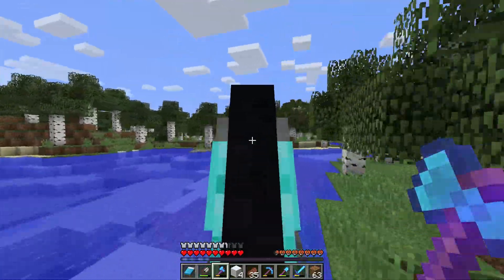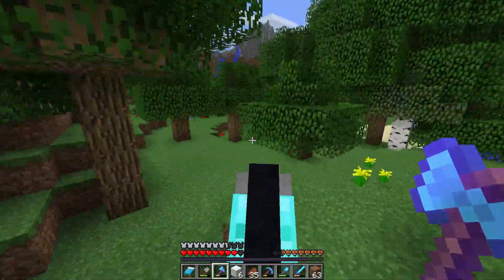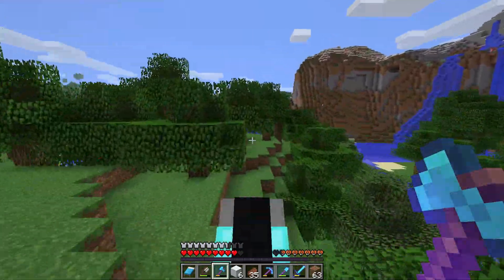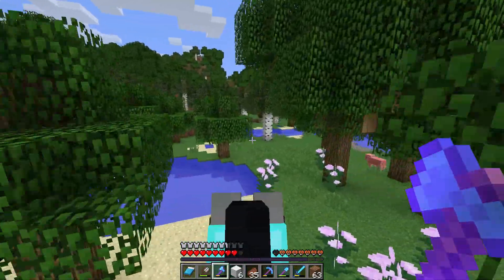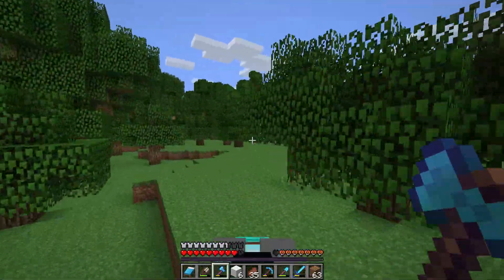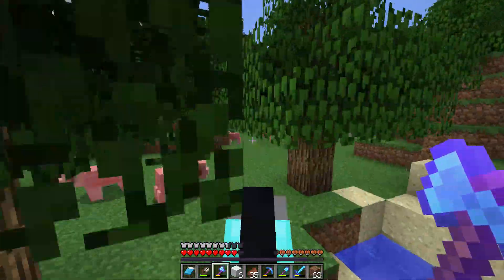I'd like to establish a land route to the End — a road somewhere. That's something I'm probably going to be doing off camera since it's just building a road. I have to figure out a design as well. It would be nice to put a road in going from our swamp to the End because it's really not that far. We do have the nether connection tunnel going there, but I just like to do things on the overworld — it adds a little more detail.